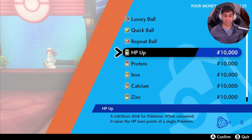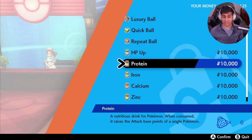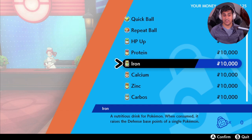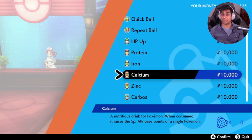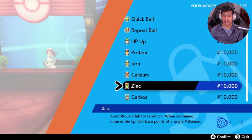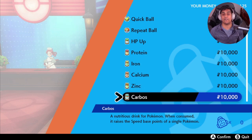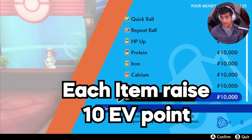In the Wyndon Pokemon Center shop you'll find: HP Up which raises HP base points, Protein which raises Attack, Iron which raises Defense, Calcium which raises Special Attack, Zinc which raises Special Defense, and Carbos which raises Speed. Each of these items raises an EV for your EV points by 10 points.